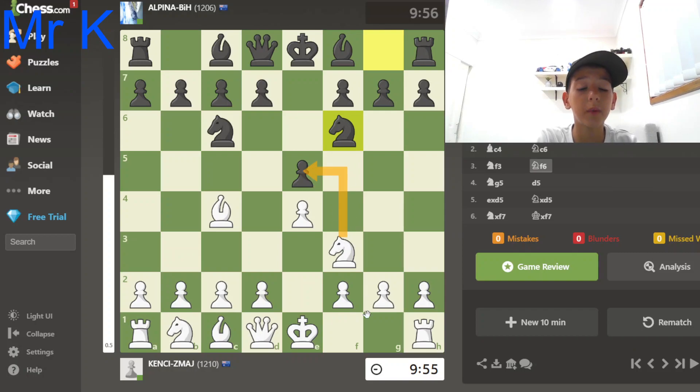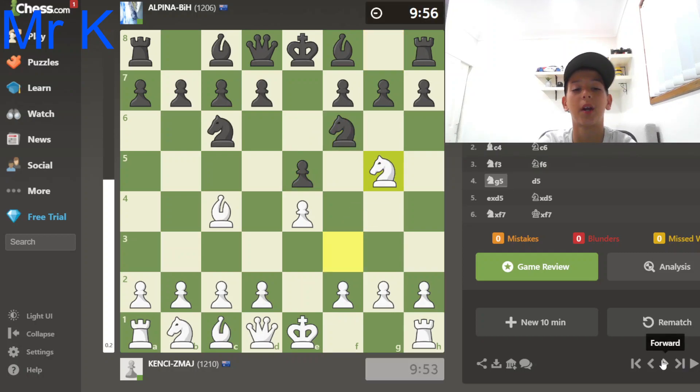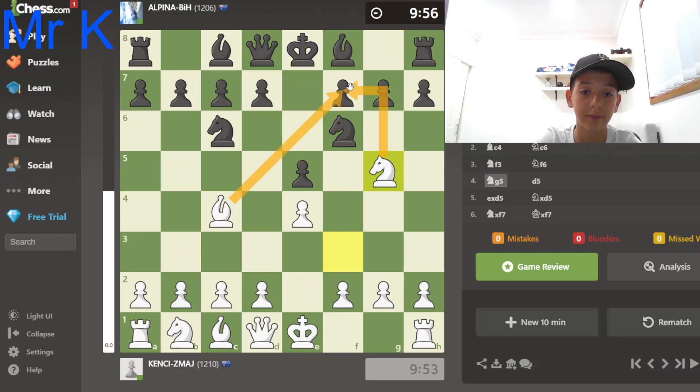My knight, whenever I move it to the g3 square, is always looking to see if it's able to capture the e5 pawn, but most commonly you'll find it being protected by a knight. But one thing that's not always protected is the g5 square. So, as you would have imagined, that is exactly where I went. That square creates lots of threats on the f7 square.